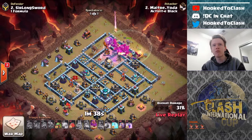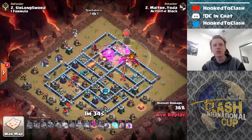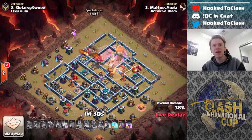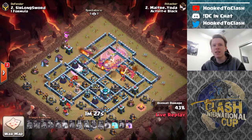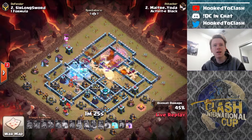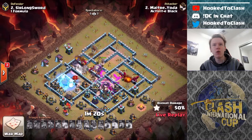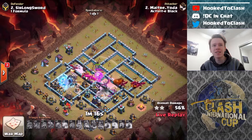Heaps of drags there. Really nice pathing through the base — he has made a really nice funnel for himself. He comes in with the blimp here. He should pop warden ability any second. He gets most of the drags in the warden ability — it's perfect. I don't know where the tornado is on this base; I can't remember where we put it, but it's not in the way of that blimp. He rages on the town hall.